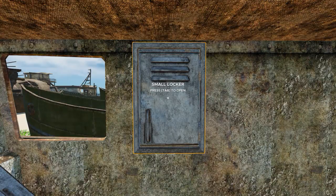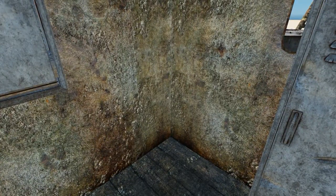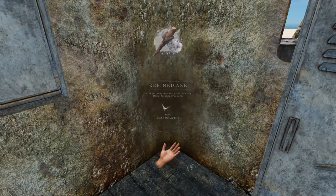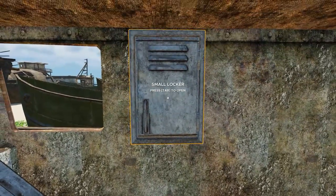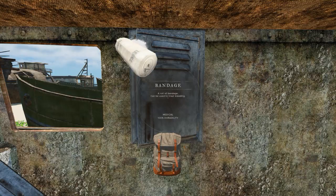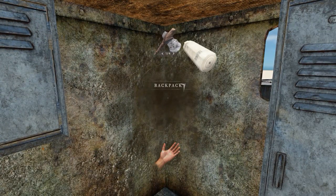Traditionally these small lockers were a medicine cabinet, but not anymore — they can contain anything. To open them up, they work the same as your backpack. So if you press tab for your backpack, you'll see I've got four stone axes and four refined axes. Point it towards the locker, press tab, and this one has actually got a bandage inside. To take the bandage, you click on it and it will go into your backpack. Now look in the backpack and there it is right there.